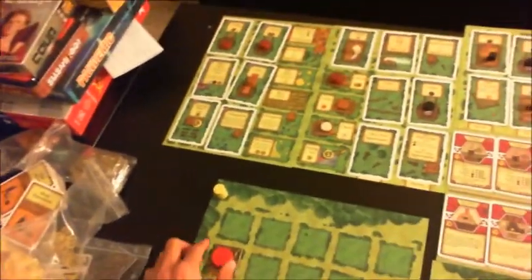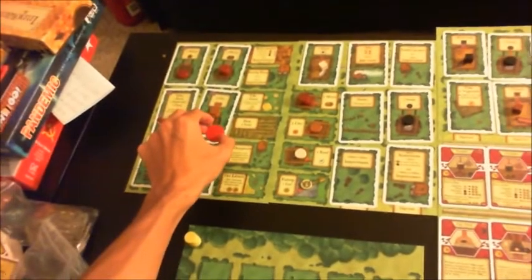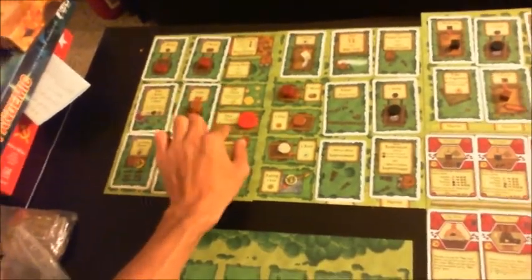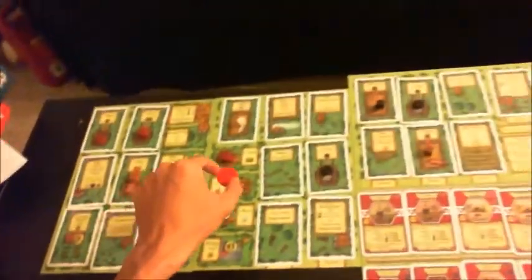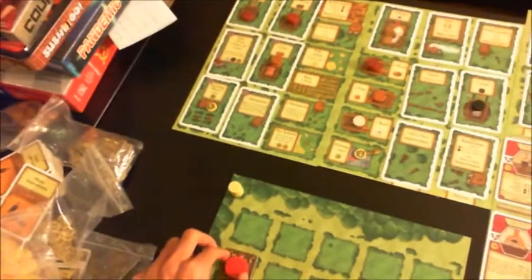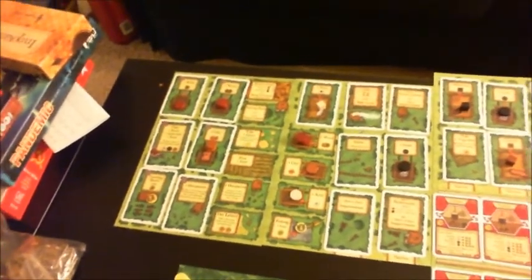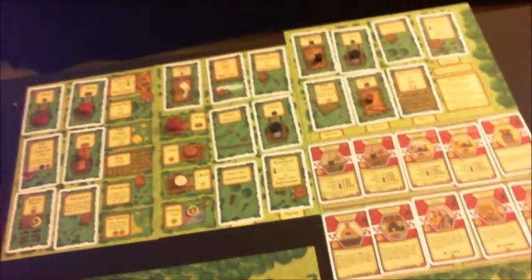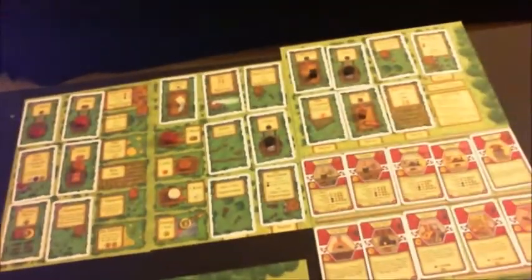This game falls under the genre of the worker placement game. The way it works is you take your workers and put them on various spaces on the board, like resource spaces or spaces that allow you to take certain actions. The game can be a little daunting for new players, but hopefully this guide will help you be much more well-equipped to play your first game of Agricola.